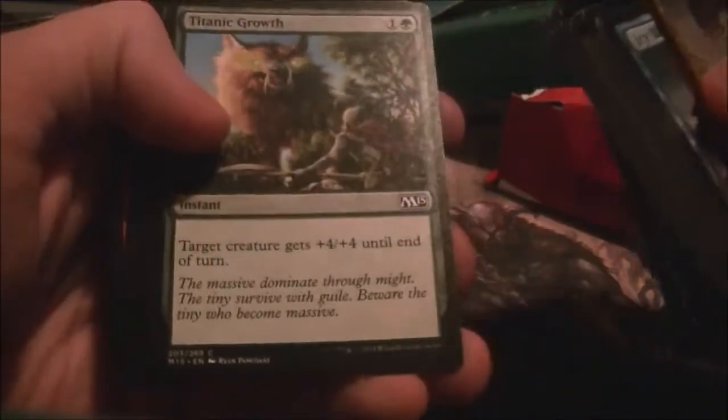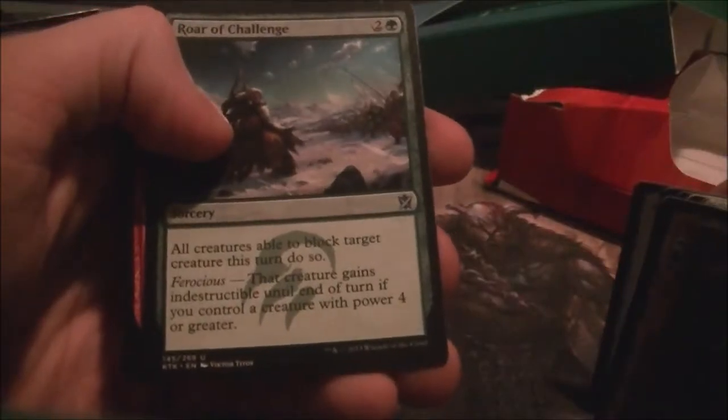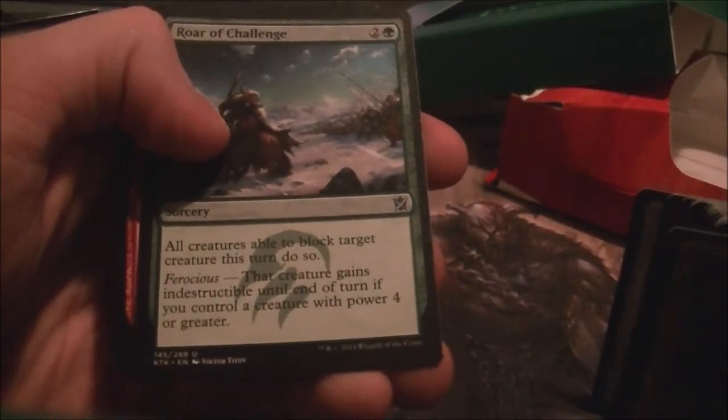You got some Savage Punches, Titanic Growth — always good for pumping your creatures. You got a Force Away, a Lightning Strike, Tamir Banners, Roar of the Challenge — all creatures block. And Ferocious, Dragon Grip, a Tamir Charm — Tamir Charm is always good. And then a Windstorm. So yeah, basically this Tamir deck is all just play big beefy creatures, ramp into them, and kill your opponent with that.